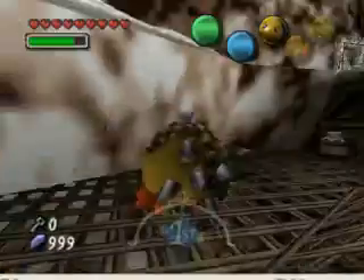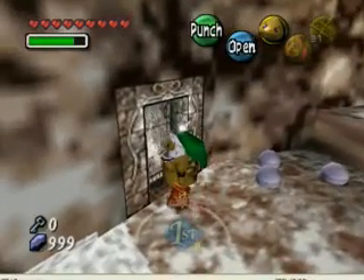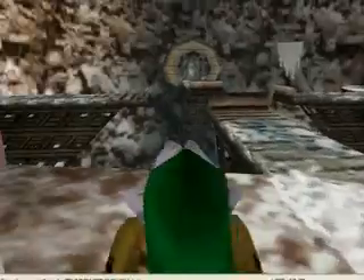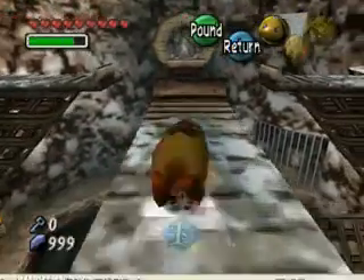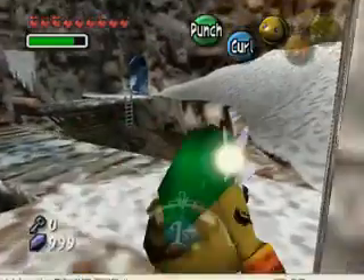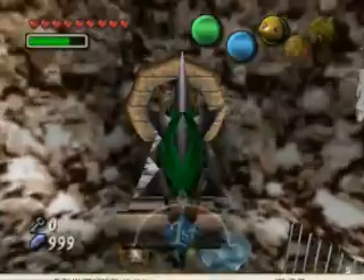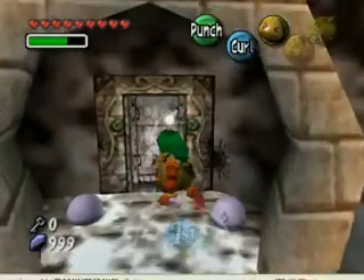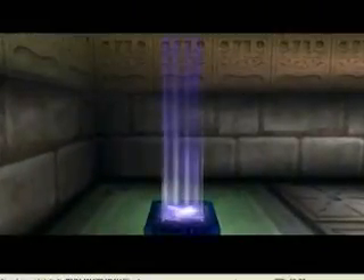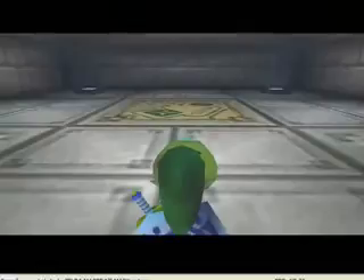I know what I'm supposed to do now. I went through this door last time, but what you should do is go over here. What you should do is go back here and go through here. And here we have Wizrobe — an enemy that I absolutely hate.